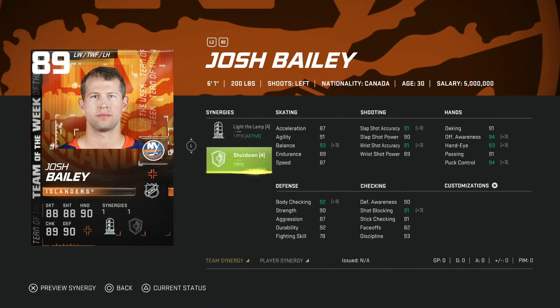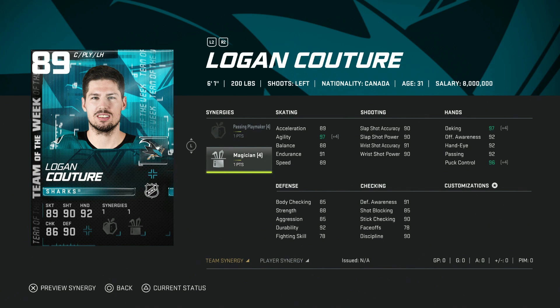We've got the 89 Logan Couture with Magician and Passing Playmaker. Magician is a nice synergy — it really impacts all the stats that help with L2s and deke moves, bumping high-80s or low-90s stats over the hump. Speed and acceleration can get over 90, but his shot is kind of low and he has to play on the wing despite being a center — only low faceoff ratings. Body checking is 85, he's six-one. Decent card overall, though I might prefer the 87 with Howitzer.